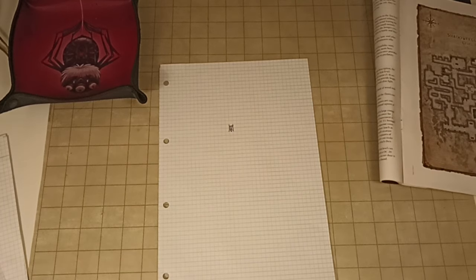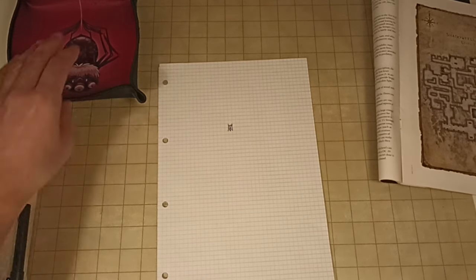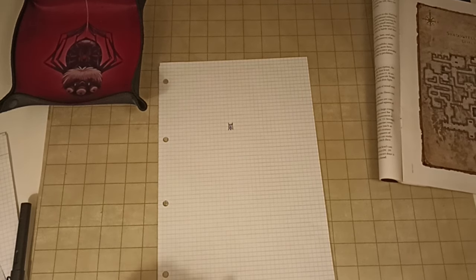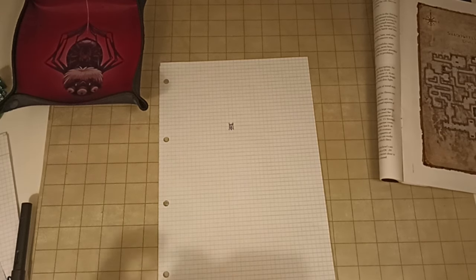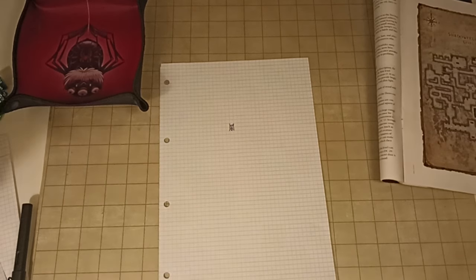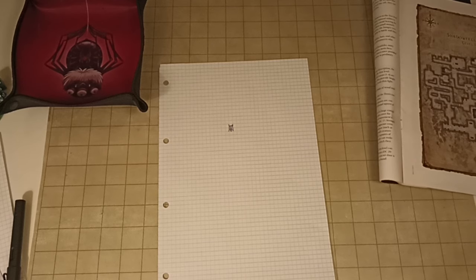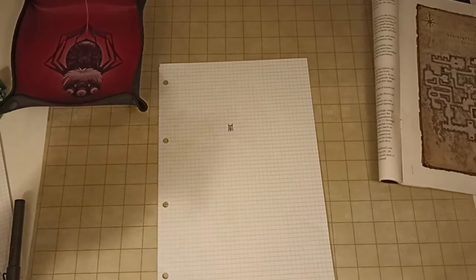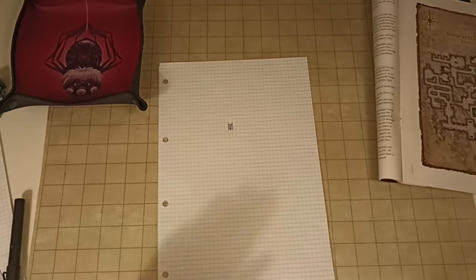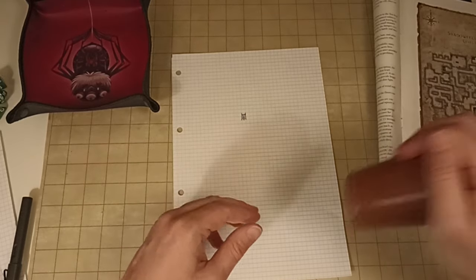I get my dice out and roll a d10 to see what area of the dungeon I encounter. If I encounter an area that would be a dead end but haven't explored the whole dungeon yet, I'll just add an exit where I can continue exploring. So carefully - torch in one hand, drawn rapier in the other - I head down the stairs. At the bottom I roll and get area eight.